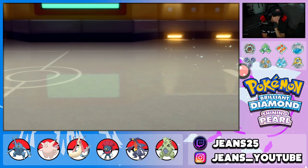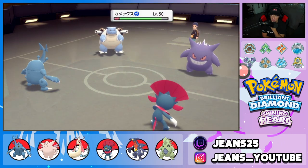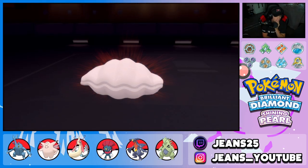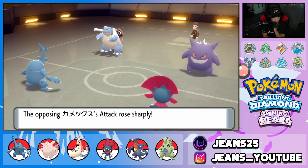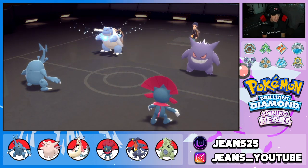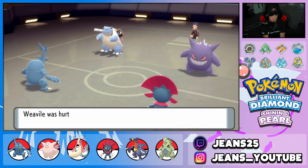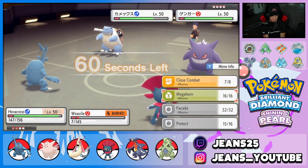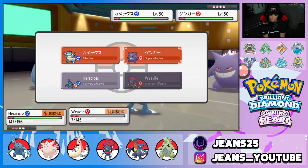He's going to withdraw the Heatran, totally fine, and goes into somebody who won't take Close Combat well. What a play — he swaps to Gengar! Throat Chop flies in but Close Combat gets dodged. He's going to Shell Smash — what a beautiful play by him. He swaps into Gengar like that, no problem, and starts herbing up while the burn chips away damage.